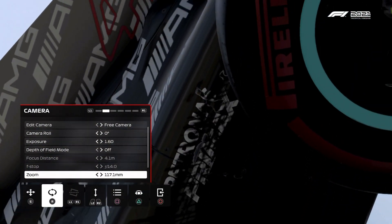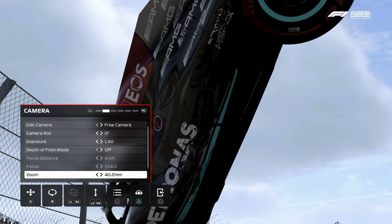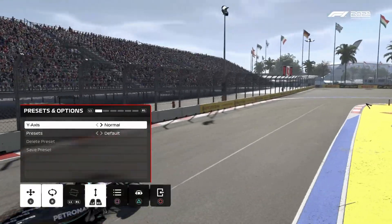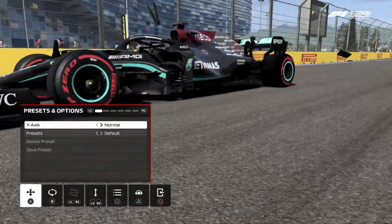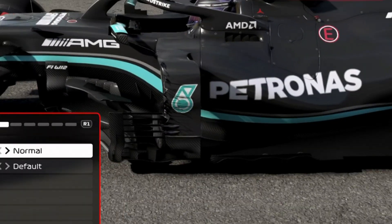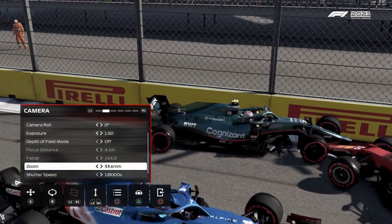Now we can see that the side pods do get damaged and it's actually a pretty complex damage system. Now it's tried to expose some other areas of the car. This next example comes in the form of this little winglet that you can find there with the Petronas logo. Between the barge board and the side pod, you can see that that's scratched. I think that's a pretty cool touch — not sure how long that has been in the game, but it's in F1 2021 anyway.